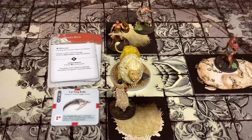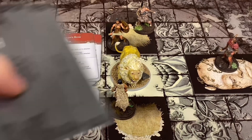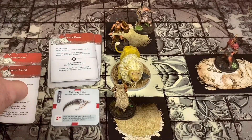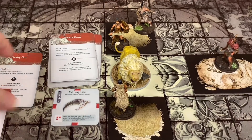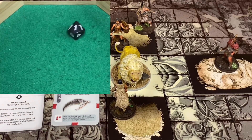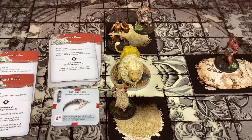The spear needs a five plus with plus one accuracy. He hits twice with that spear! He hit the Beast Tricep and the Fleshy Gut. We're going for the Beast Tricep first. Failure reads: perform basic action - White Lion swats back. He's going to see if he wounds the Beast Tricep. He got a one - he didn't wound it. Oh man, this is terrible.